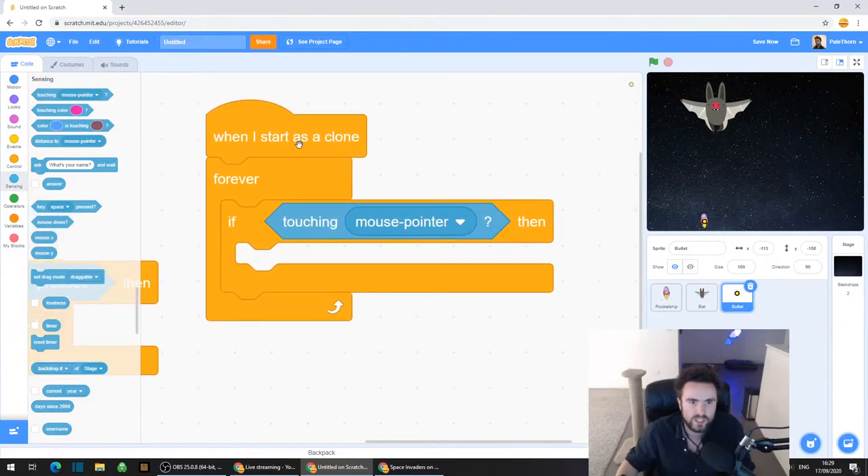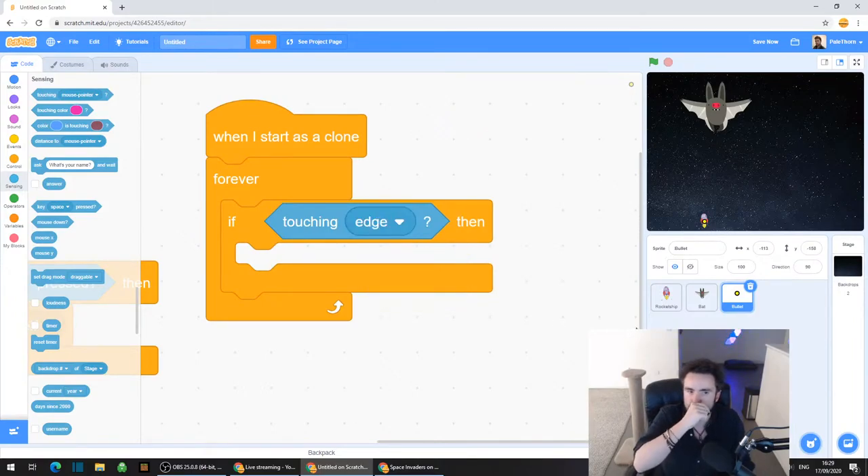Drag that one out and put it inside that little six-sided hole in between the if and the then. So now it should say: when I start as a clone, forever, if touching mouse pointer. Click on that white triangle next to mouse pointer and click on Edge.